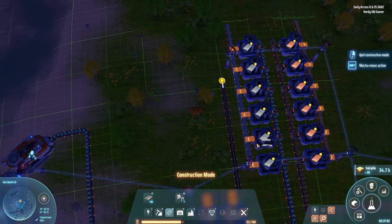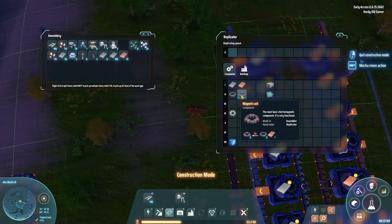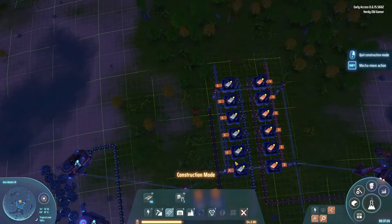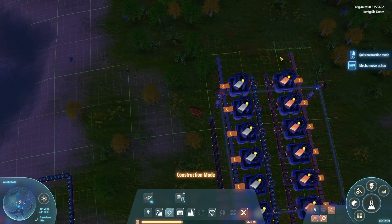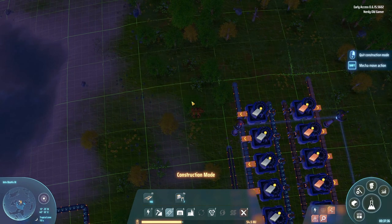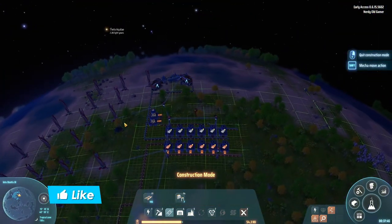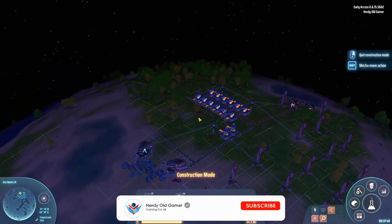Very nice. And then for the electromagnetic coils, we need magnets and copper plate — I keep calling it copper plate, that's what it's called in Factorio, so I'll probably never stop. These are called copper ingots, not copper plates. We can easily get that going just by bringing some copper ingots over here. But we're going to have to do it in the next episode because we are out of time.